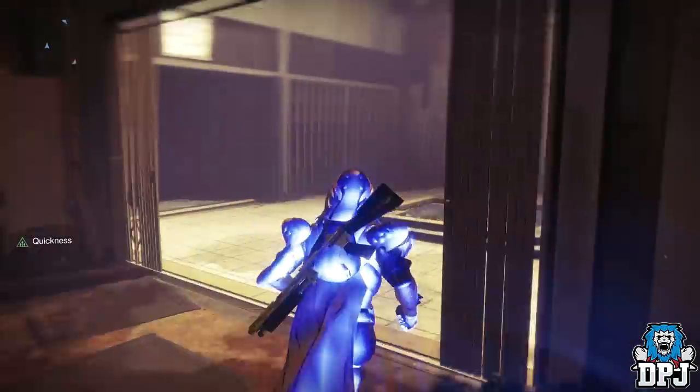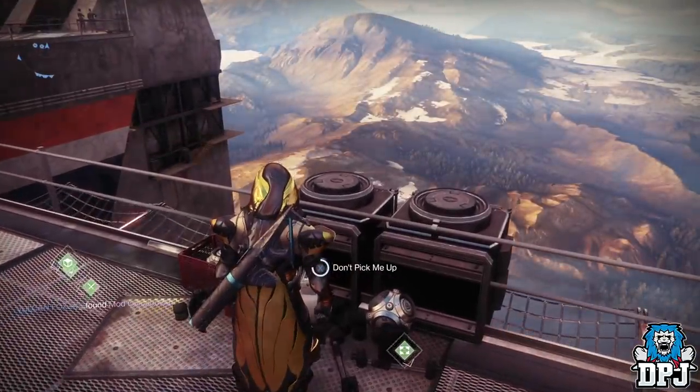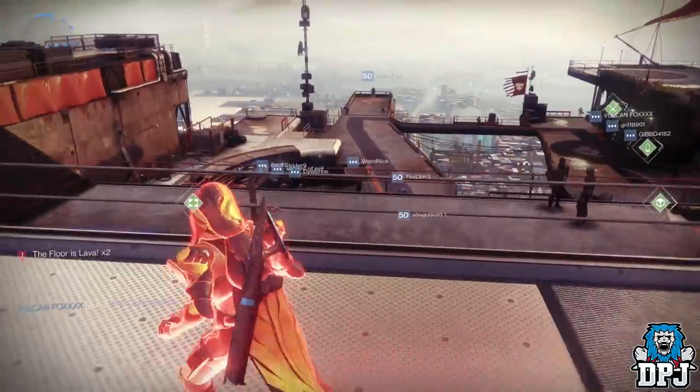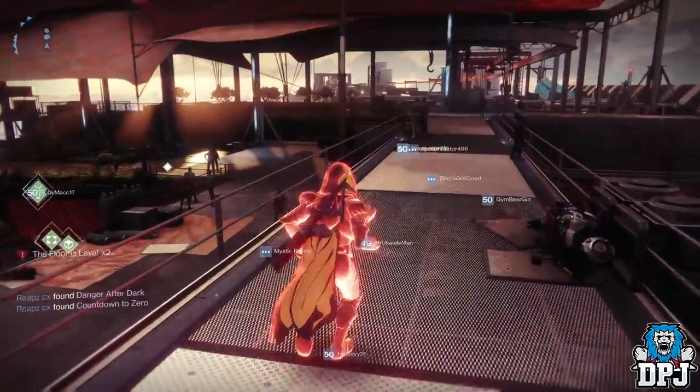To get to the Annex area, as you can see on screen now, you need to activate the Floor is Lava challenge by pressing this switch right here, then jump into one of the three lights which spawn in front of you, trying your hardest not to hit the floor.